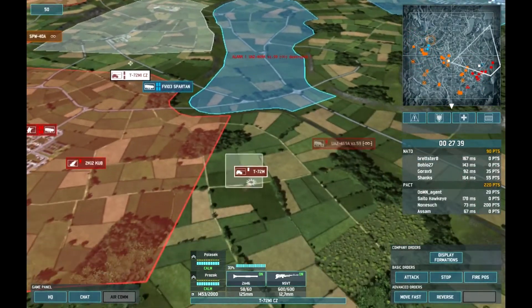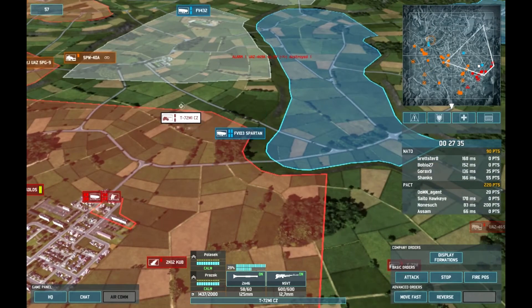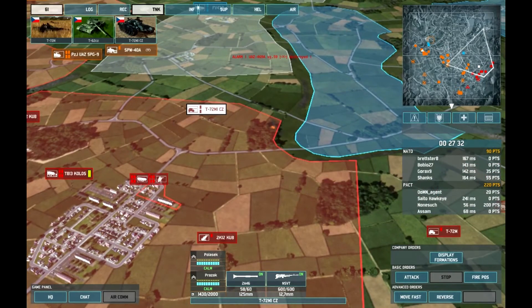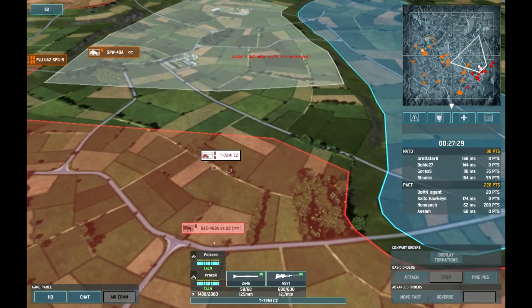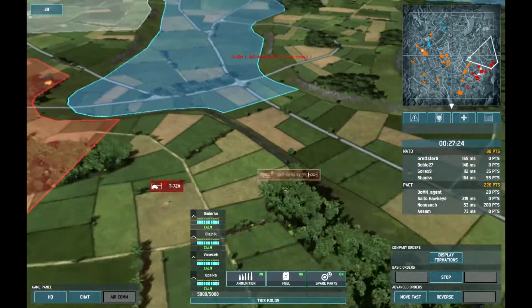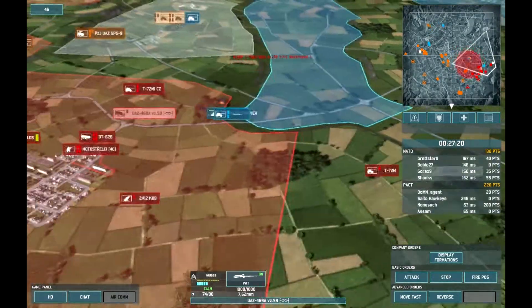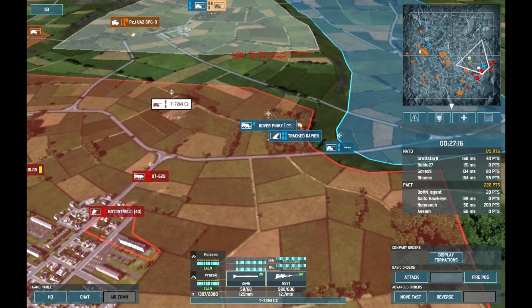There are a few infantry being deployed into the woods. I've kept my Motorstrelke in the town to keep it secured — the town's probably a strong point of this command point — and I'm calling in more recon to see what's going on. Unfortunately my recon was caught in the forest by the infantry and taken out quite quickly, which means I'm a bit blind, so I'm getting my tanks away from the woods because there could be a quick ambush.